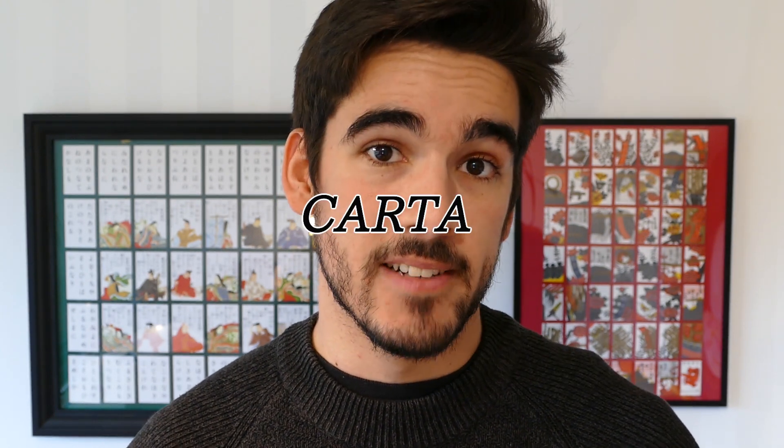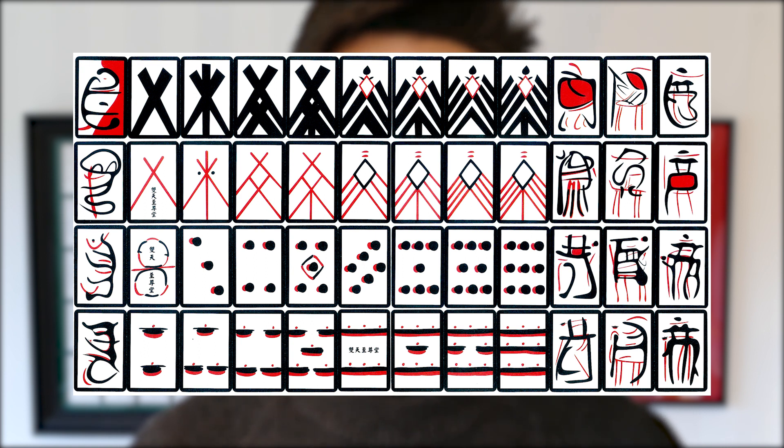And this is something European card games were very good at. The first Japanese decks were modeled after the Portuguese one and are known to historians as Tensho Karuta, named after the Tensho period and the Portuguese name for card, Carta. It was a 48-card deck with the tens missing, like the Portuguese decks of that period, and had the four Latin suits of cups, coins, clubs and swords, along with the knave, knight and king.